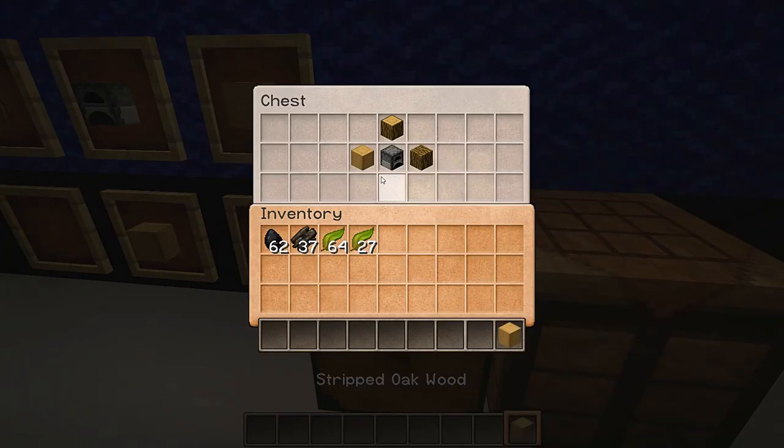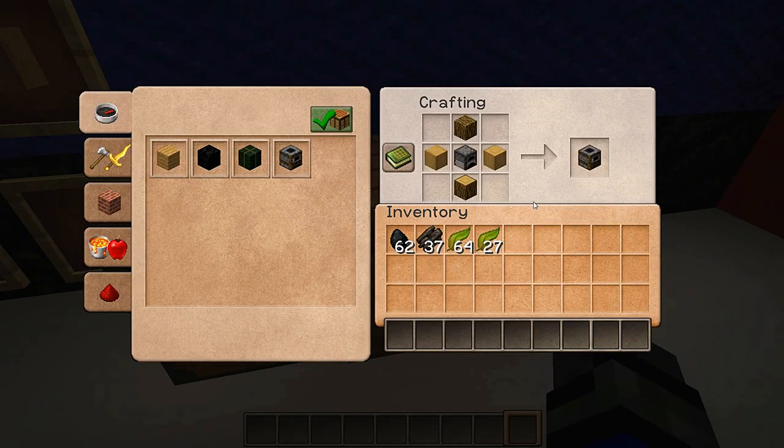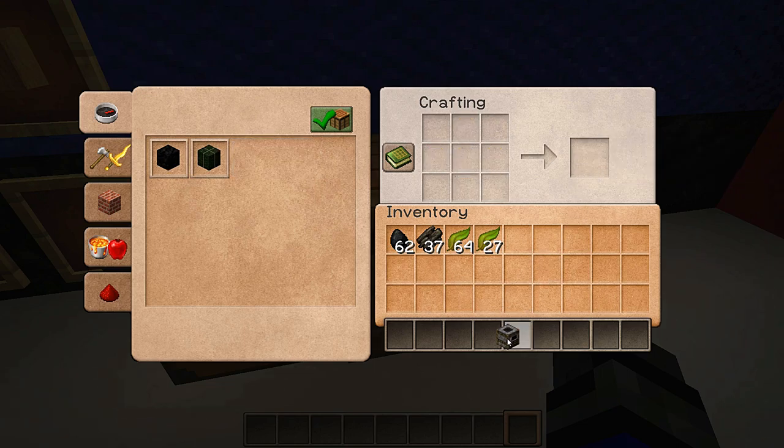Let's go into the little chest here and grab these items. Place these into the crafting table and as we can see, you can use a mixture of the blocks to make that furnace.